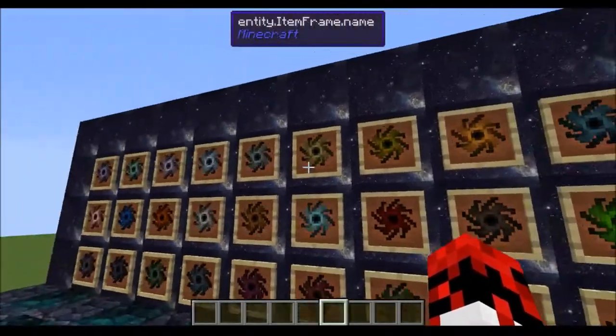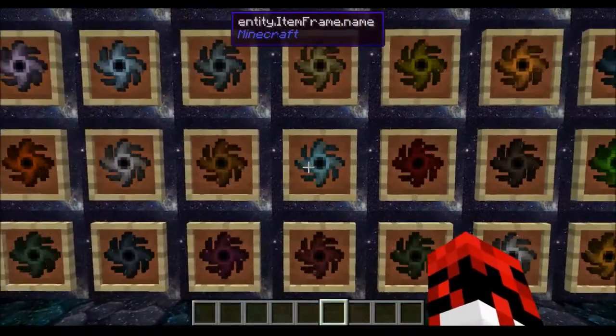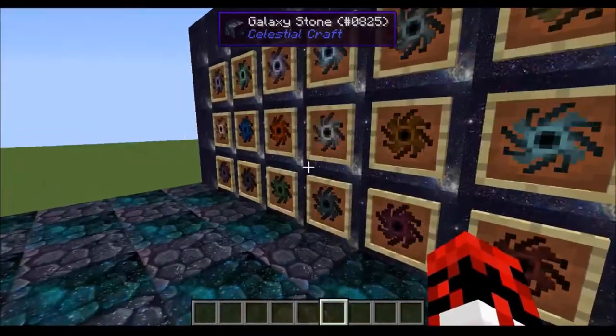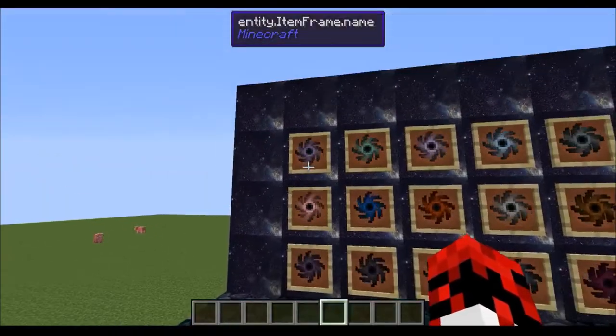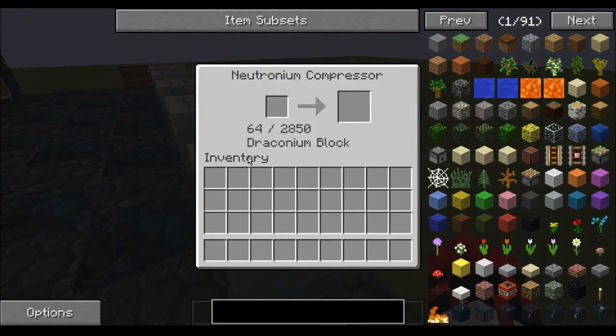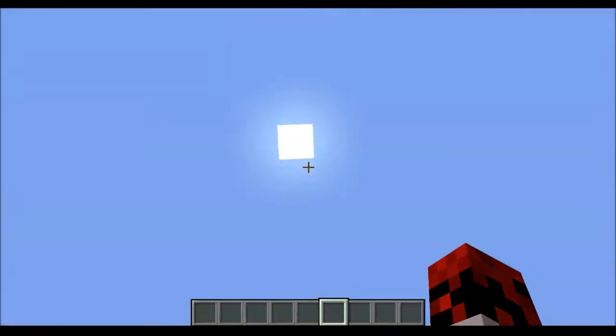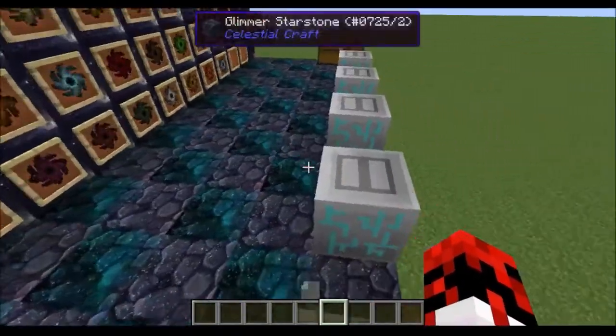Of course, with the way item frames work, you can't see what these items are in the frames, but that's okay. Let's look at some of the stuff you can do with these. What's in this Neutronium Compressor? Draconium Blocks. If you really know your mods, this is from Draconic Evolution. Draconium is not an easy material to get, and it's neat. So that's something you can use.